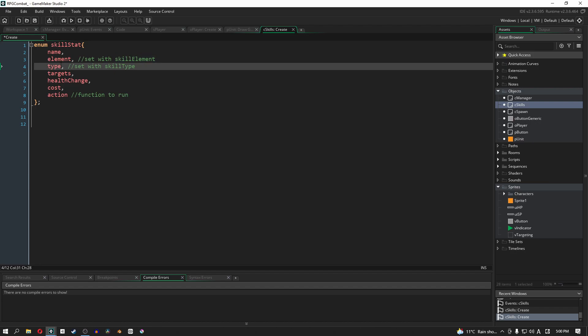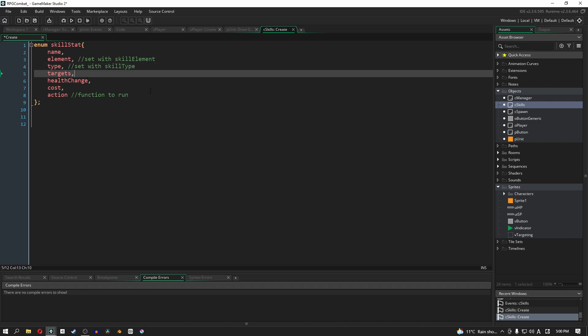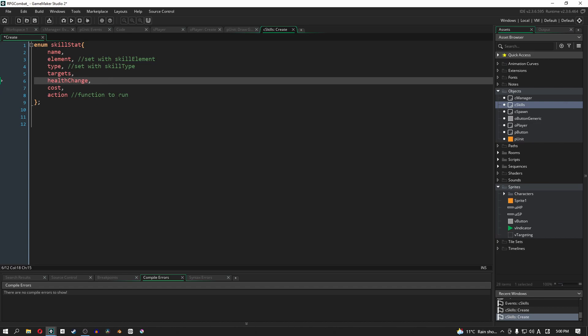The next one is the type of skill — is it a physical skill, is it a magic skill, etc. We're going to set that with a skill type enum. The next one is targets, which is going to be a little bit tough to explain, so I'll get to that in a second.